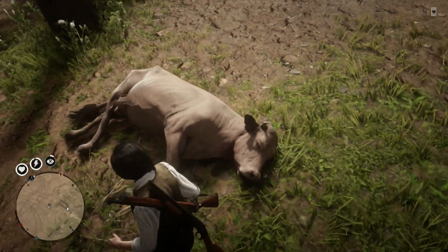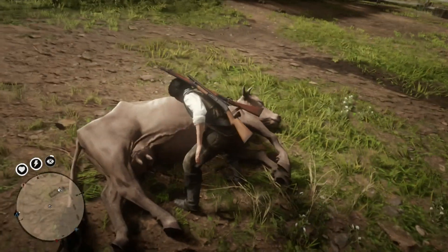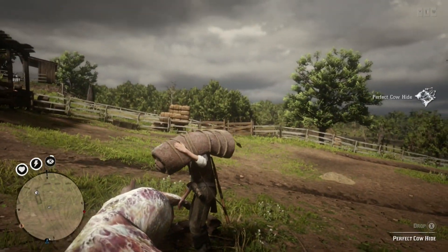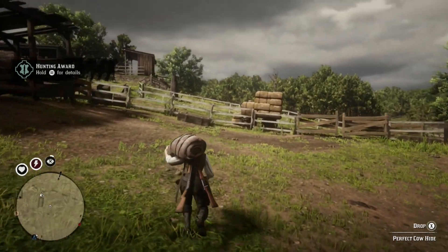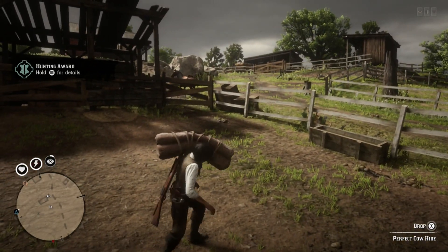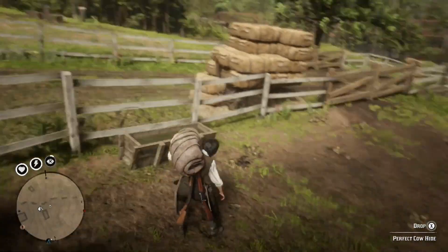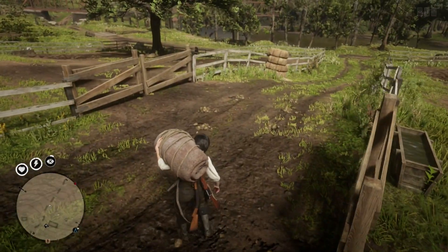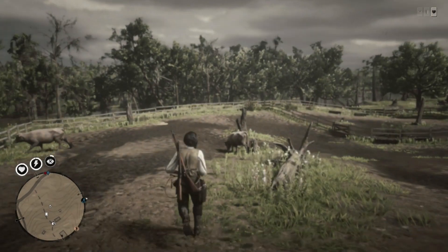Then we are basically just going to skin the cow and we will get the pelt, which you can also keep. As you're going to see here, we are going to get prime beef joints — that's what we are looking for, that's what we want. I'm just going to set this right here, pick it up in a moment, and we're going to take that with us. Then we are going to go kill another one of these guys.